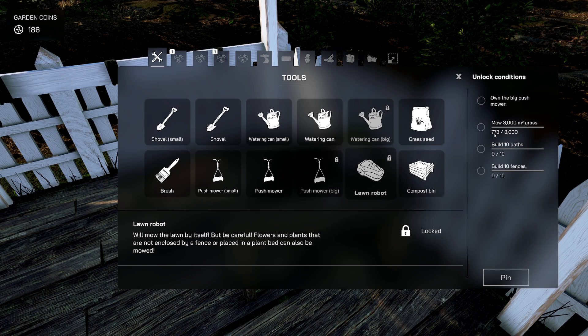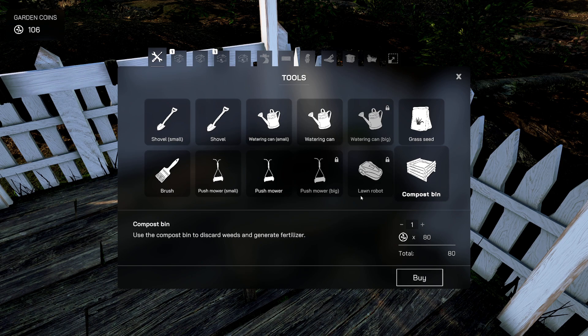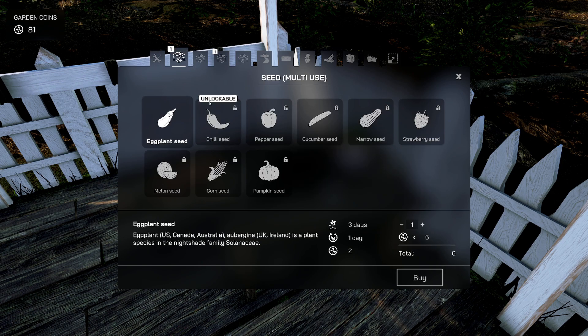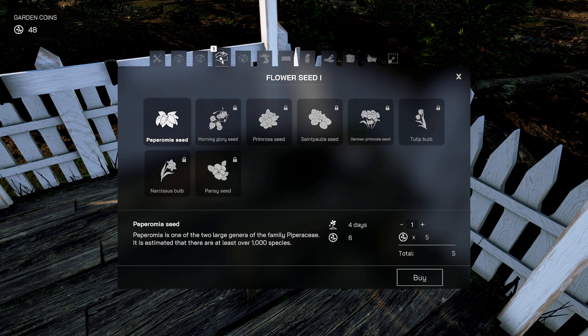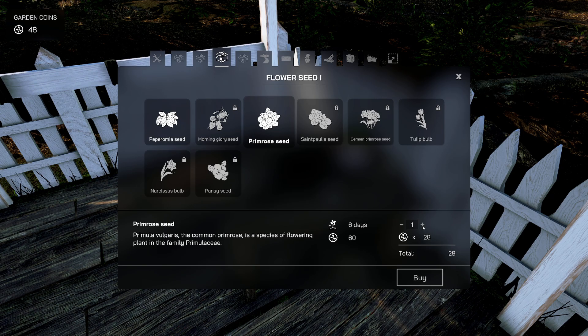I've only mowed this much — 3,000? How the heck am I going to get that much? I can do everything else — 10 pathways, 10 fences on the big push more. I'm just gonna buy this, buy this, buy this. I can only buy one of that.